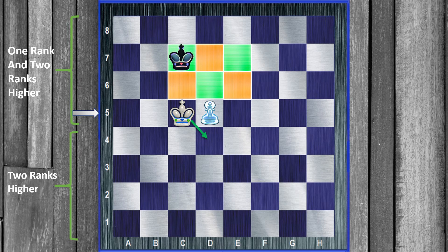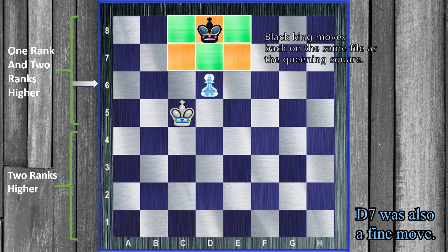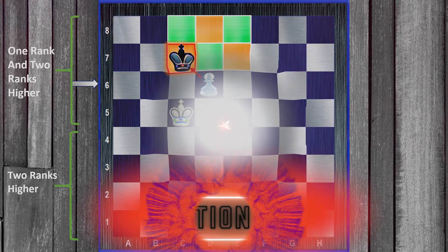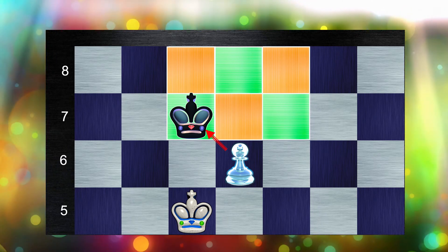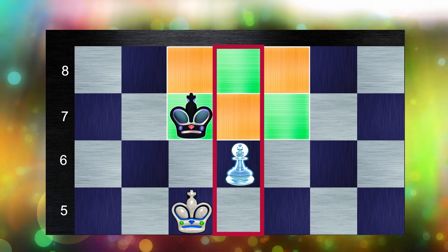From here, white may go back behind the pawn, but then black is just going to step up and take the opposition again. So let's say white calls check — he pushes his pawn. Now remember, what does it mean when you move a pawn? The critical squares also move. Now the critical squares have completely shifted, and white is even further away from the critical squares. This is very important: whenever black goes backwards, he stays on the same file as the pawn.